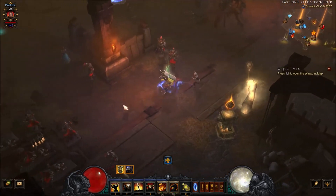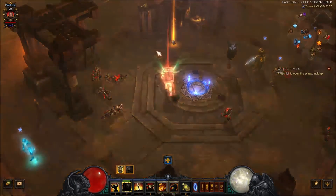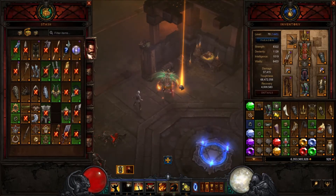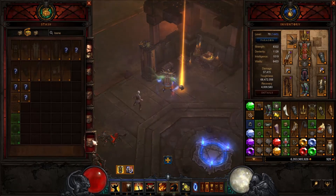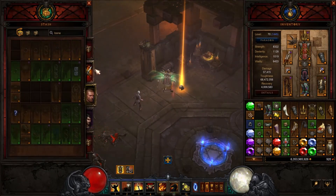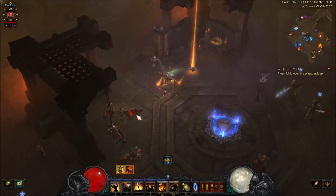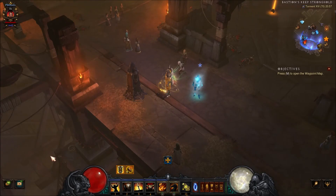So this is the build. It is really fast and still really strong. It's not the strongest crusader build but it will get you faster to the best crusader build. In the next video I'm going to show you a greater rift pushing build for the crusader. I hope you enjoyed this video. If you did, leave a comment, like and subscribe, and turn on notifications next to the subscribe button. I'll see you in the next video. Peace.